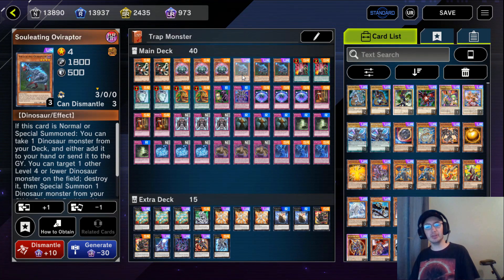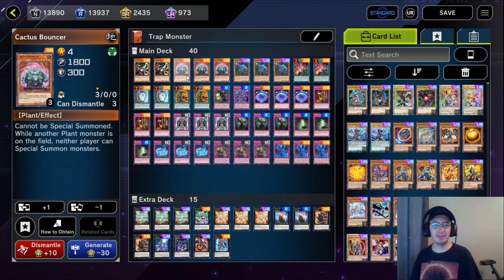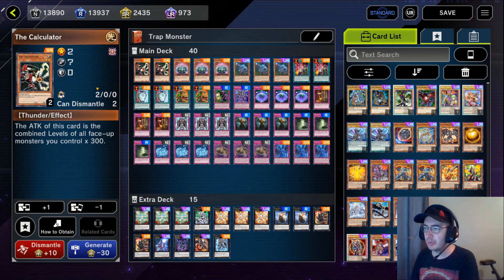This allows us to make Evolzor Xyzs, or if we call plants, make a plant and then lock our opponent out of special summoning monsters. All very nasty stuff. With that said, let's get into the cards.